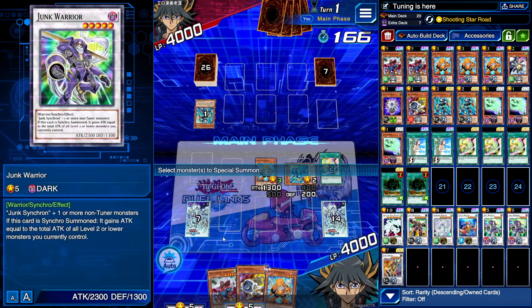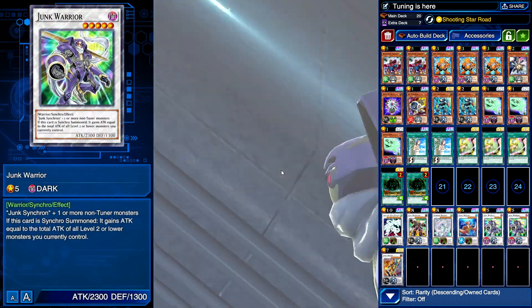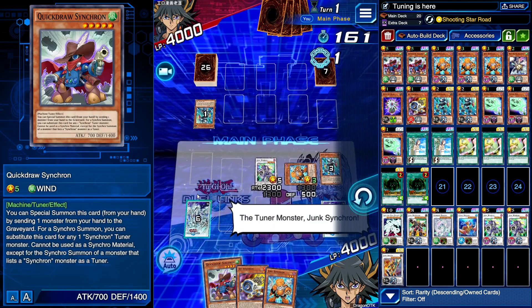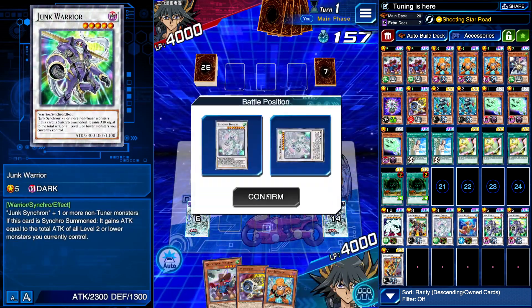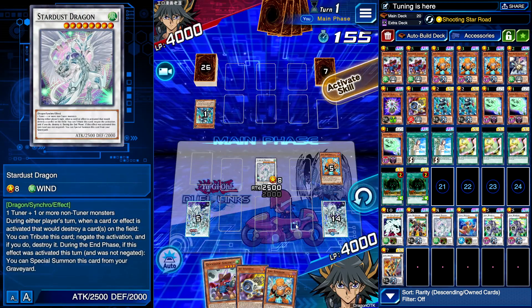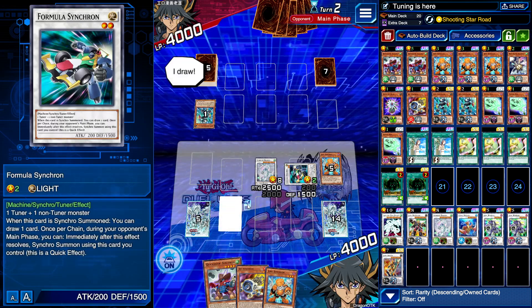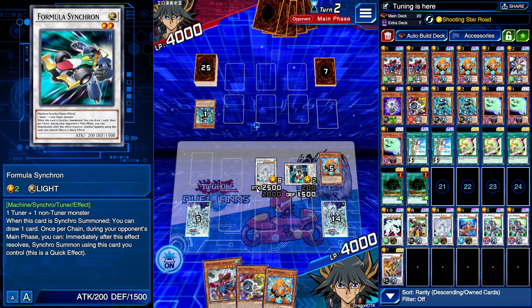We're already lacking in tuners, so we'll take Junk Converter and go into Junk Warrior as standard. Quick Draw is in hand which is nice — it gives us that extra Synchro ability so we can have more than just Shooting Star on board if we need it, because Shooting Star is purely RNG-based on whether it's actually going to get its attacks. We're going to make Formula Synchron and then end our turn to see if we can chain something.